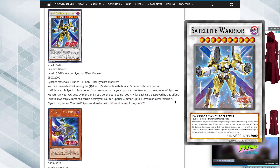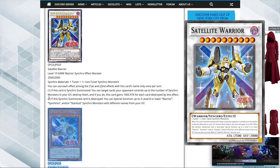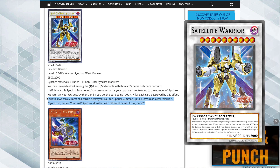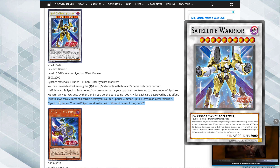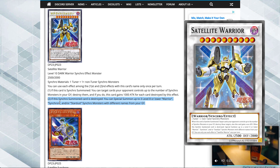You special summon up to three, so you get rid of him and you basically get your materials back. His materials are one tuner and one or more non-tuner synchro monsters, so one of them could be a synchro tuner. Satellite Warrior is really powerful - if they find a way to kill him, he just brings out three synchros from the graveyard and you can go for axel synchro plays again. Formula Synchron lets you synchro summon during your opponent's main phase, so if he gets popped during the main phase you bring them out and synchro him out again. Really strong, and the effects of the monsters aren't negated.